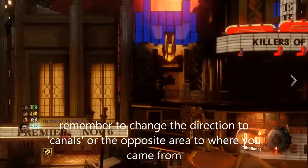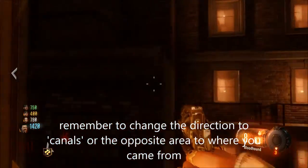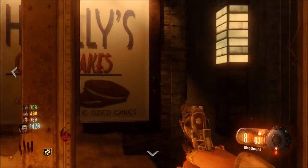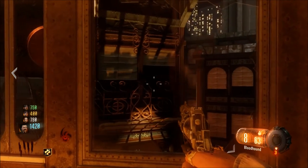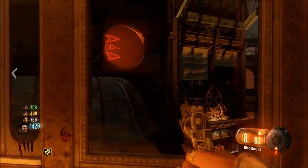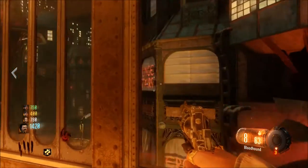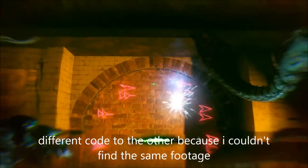There will be two on the way from waterfront towards footlight, and then what you'll want to do after that is change it to canals or whichever side you've done. So if you've started in footlight and are going to waterfront, you'd want to change it to canals after that. It will always be on the side opposite the doors, and those are my three codes — however it will be different codes, as you'll see in the subtitles down below.